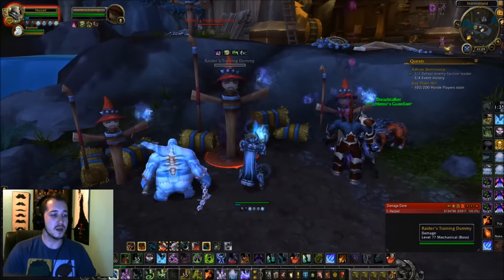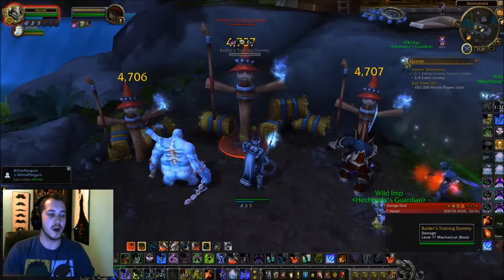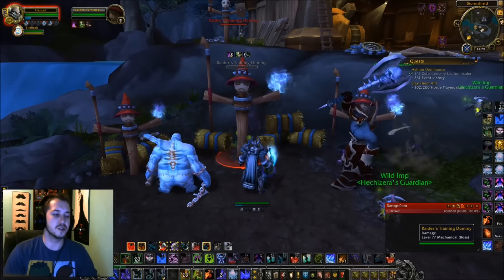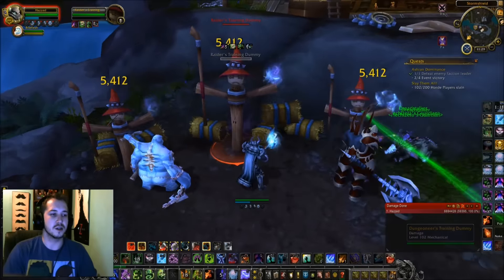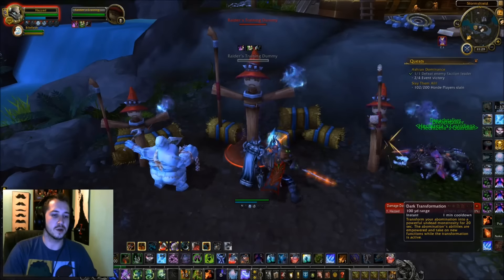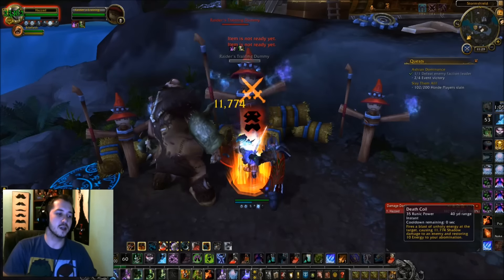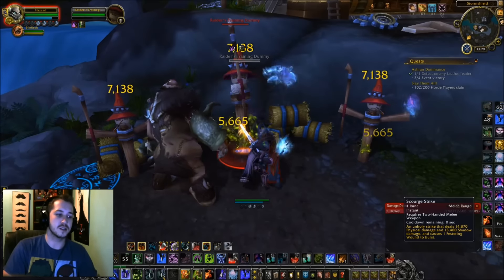You just rotate between those cooldowns — it's not too hard of a rotation, but once you get it down with eight stacks and start rupturing them it becomes a pretty easy back-and-forth. For that major cooldown burst: proc your abilities, get your diseases on the target, stack up a couple Festering Strikes, then throw out Dark Transformation, throw out Dark Arbiter, and use your ring and potions.